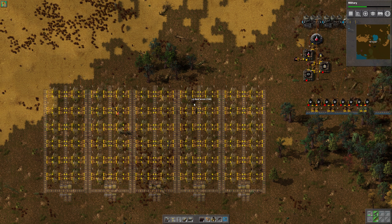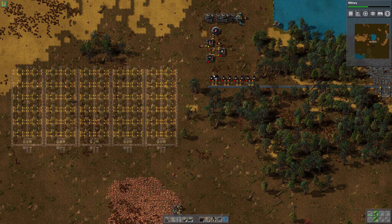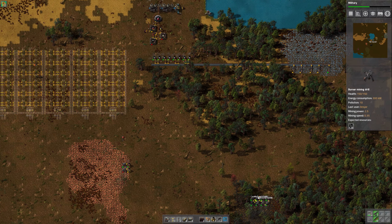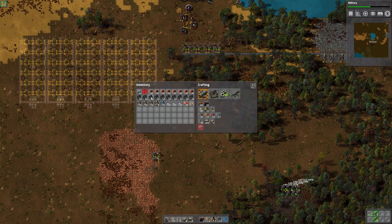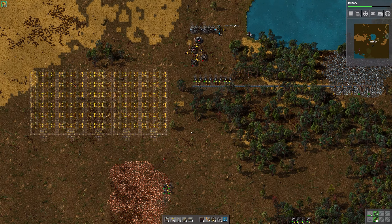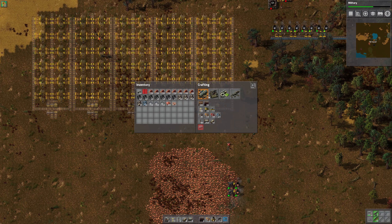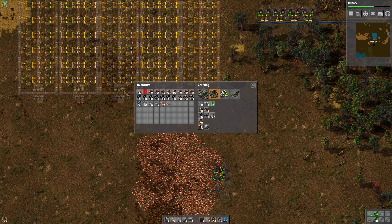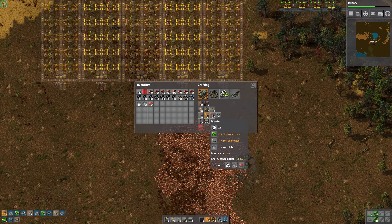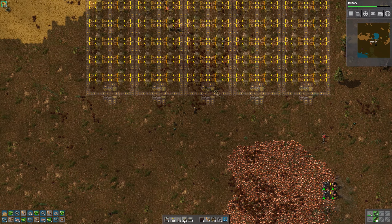All right, there we go. We are definitely out of coal, so let's fill all these guys up and get a little bit more coal from down here. You need to be filled up as well, and just for good measure every time we think about it, we'll put some in the power system. We're gonna need a whole bunch of inserters, so we'll get those building. We are building some transport belts at the very least, so that's gonna help us out.